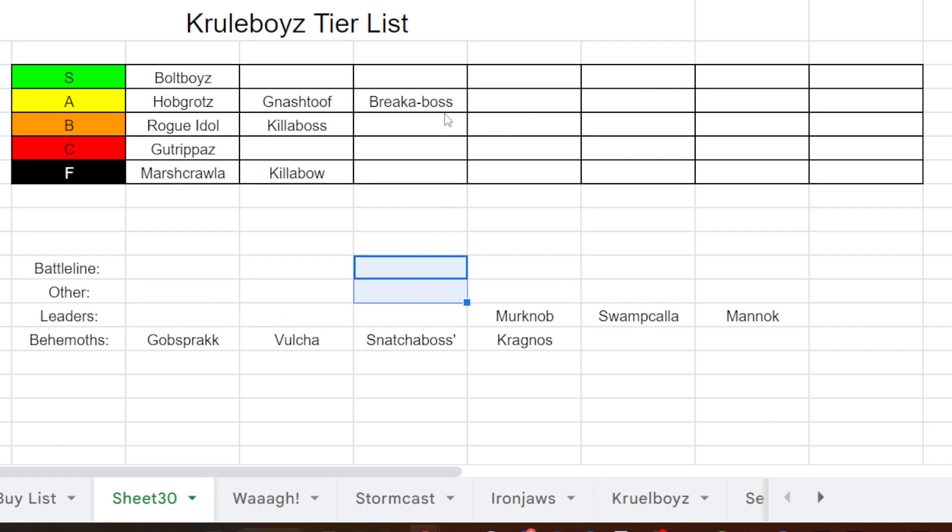The Breaka Boss on the Tracgoth is also A tier — solid damage, brings a lot to the table. He's quite slow but his Yank a Chain ability combined with regeneration is a nice synergy. I hope they change it so he just heals D3 wounds like the Gloomspike Gitz got. But he's solid and fun — I love pulling that Yank a Chain, dealing D3 mortals, and then because he's a hero you can use All Out Attack or Their Finest Hour. So you get 10 dice at 2 to hit, 2 to wound, 2 to 3 damage — potentially 30 damage rolling at you. He was the first individual model I bought because I love the sculpt.